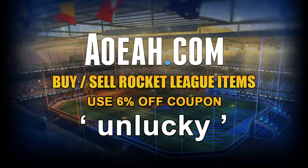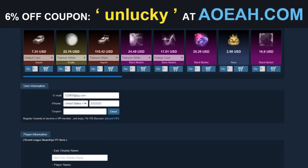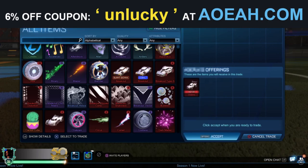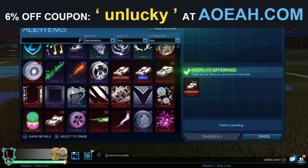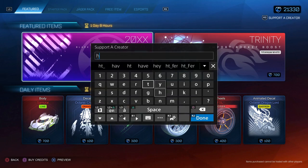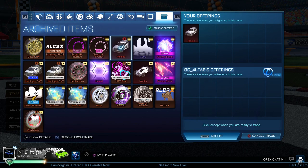Before we get into the video, credits from the item shop are extremely expensive, but AOA provides cheaper credits and cheaper Rocket League items for every console and platform. There's safety and security for every single order. Use my code 'unlucky' at checkout for 6% off, and remember to use my creator code in the item shop: HT underscore fer. It really helps support the channel.